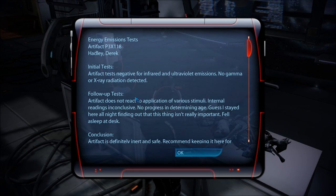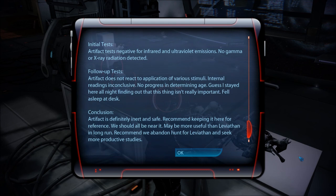Artifact P3X118, Hadley-Derek. Initial tests: artifact tests negative for infrared and ultraviolet emissions. No gamma or x-ray radiation detected. Artifact does not react to application of various stimuli. Internal readings inconclusive. No progress in determining age. Fell asleep at desk. Conclusion: artifact is definitely inert and safe. Recommend keeping it here for reference — we should all be near it. Maybe more useful than Leviathan in the long run. Recommend we abandon hunt for Leviathan. Right, you're being controlled. It wants them to be near it so it can continue controlling, and it wants them to abandon studies. I don't buy a word of this.